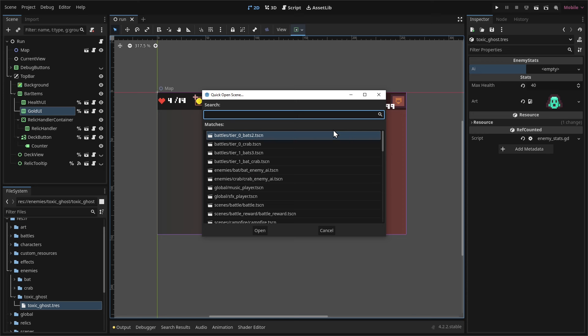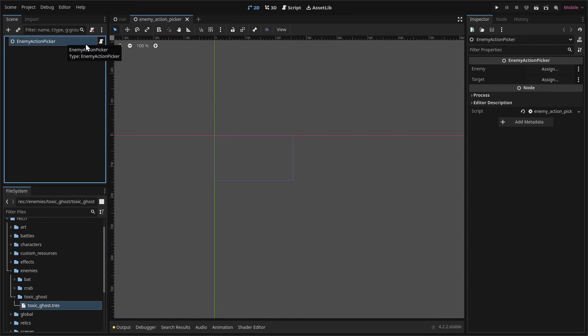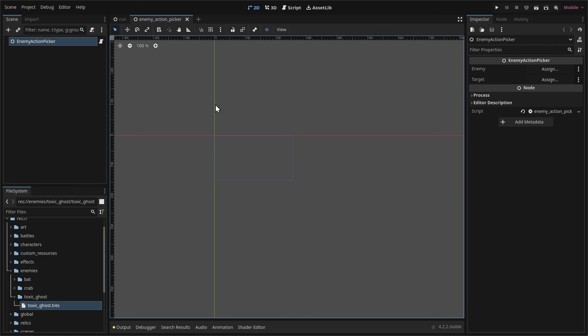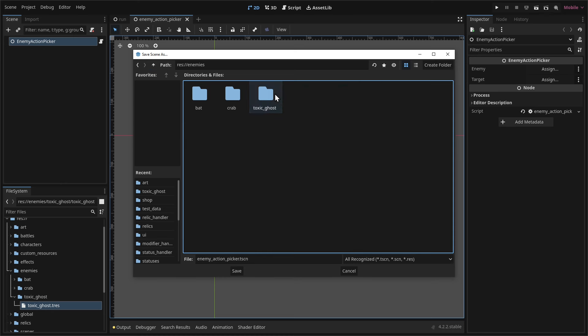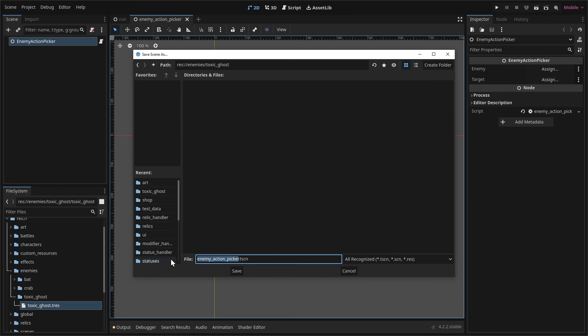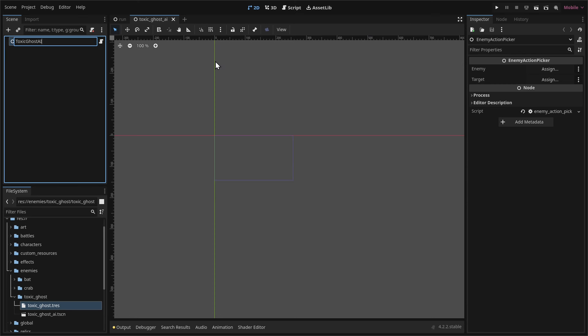Press Ctrl+Shift+O to quick open a scene and search for enemy_action_picker, because this is the starting point when we design a new enemy. It has one node with a script attached. We open it and save it as another scene: Scene > Save Scene As, go to enemies/toxic_ghost, and rename it to toxic_ghost_AI. Now we have our new scene and we can rename the root node to toxic_ghost_AI as well.